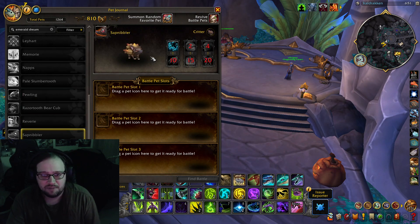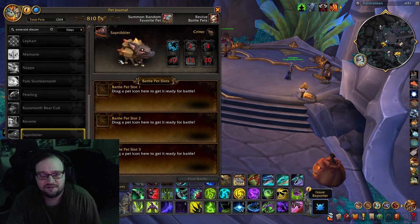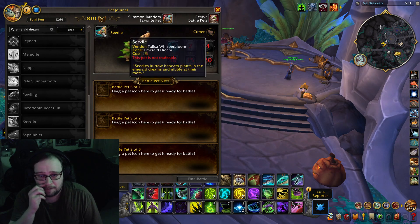Then we got Sap Nibbler — another acorn armadillo, pet battle. Sap Nibblers are always up for a game of hide and squeak. I like that. We got Seedle — good old Seedle, green one. This one's a Seedbloom vendor pet. Seedles burrow beneath the plants in the Emerald Dream and nibble at their roots.